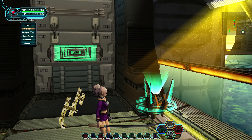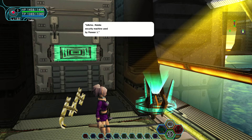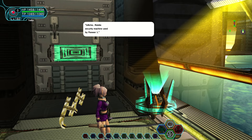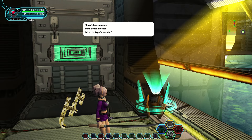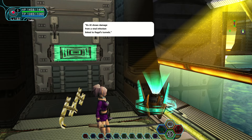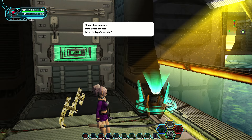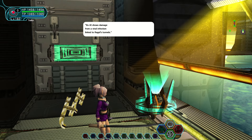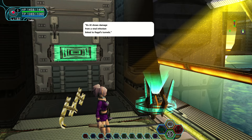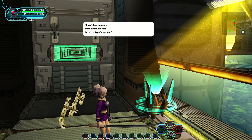Let's go through the enemies we've got so far. Gilchik — mobile security machine used by Pioneer One. Its AI shows damage from a viral infection linked to Ragol's tunnels. What that means is the tunnels where De Rol Le was — the viral infection spread through the tunnels and ended up infecting all the AI of the machines, which is why they're all going berserk in Episode 1.